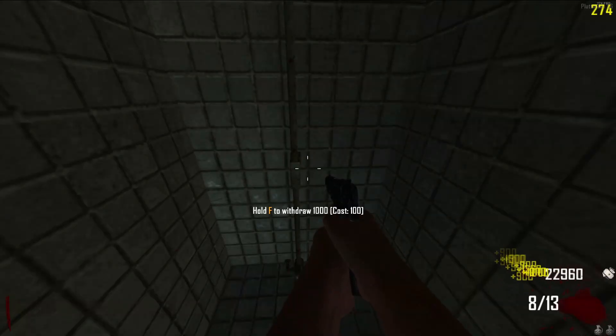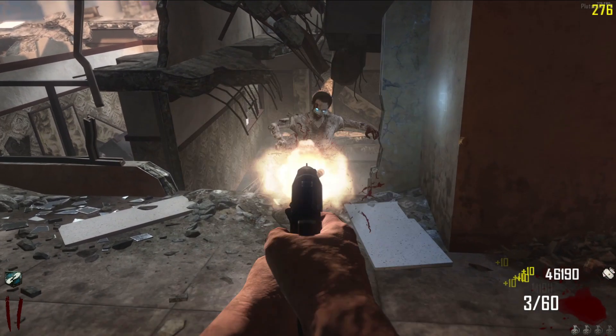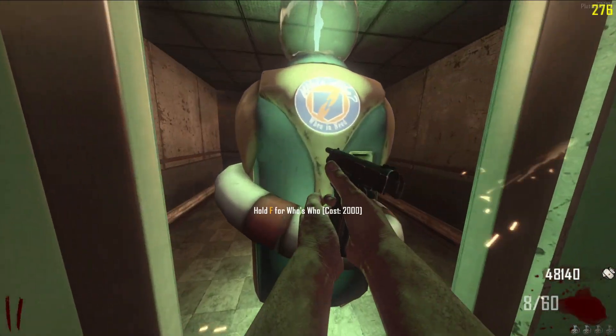The banks can only hold a maximum of 250,000 points. On Die Rise, you have to gather a lot of points by either killing zombies or withdrawing from the bank, and have the perk Who's Who.